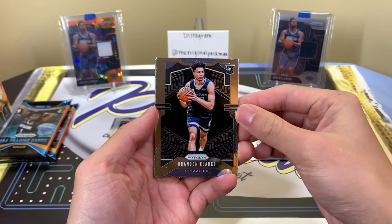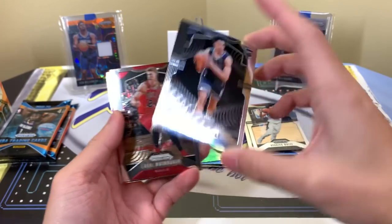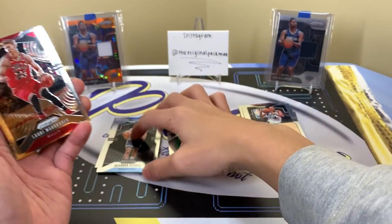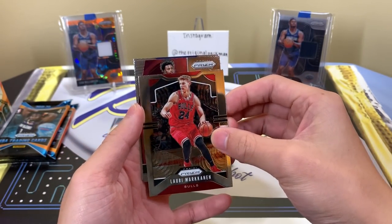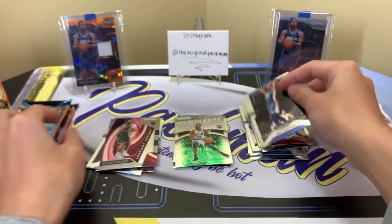Brandon Clark — go Grizzlies! One of the better rookies in this class, definitely in my opinion the steal of the draft, although there are a few other guys in that conversation. Lauri Markkanen, and Darius Garland is the Instant Impact card. Ben Simmons on the back.